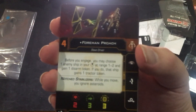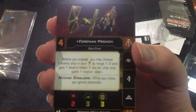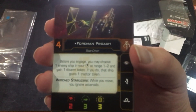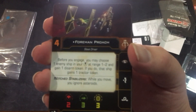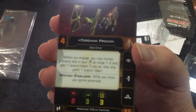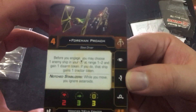So we get Form and Approach here: before you engage, you may choose one ship in your bullseye at range one to two and gain one disarm token; if you do, that ship gains one tractor token. And also the Mining Guild gets Notch Stabilizers: while you move, you ignore asteroids — that's kind of a benefit, especially if you're a newbie.